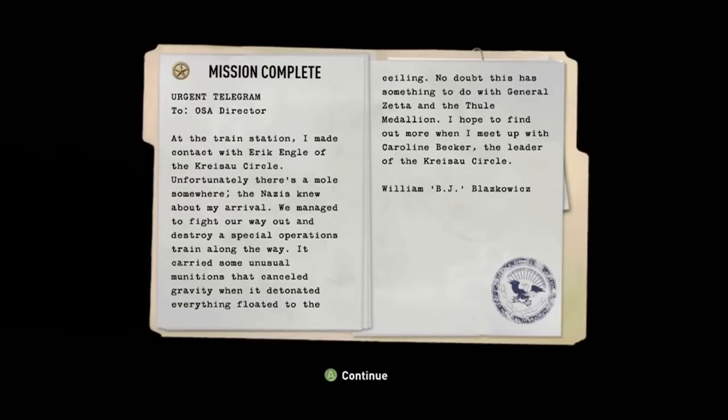At the train station I made contact with Eric Engel of the Chrysau Circle. Unfortunately there's a mole somewhere — the Nazis knew about my arrival. We managed to fight our way out and destroy a special operations train along the way. We carried some unusual munitions that canceled gravity when it detonated — everything floated to the ceiling. No doubt this has something to do with General Zeta and the Thule Medallion. I hope to find out more when I meet up with Caroline Becker, the leader of the Chrysau Circle.